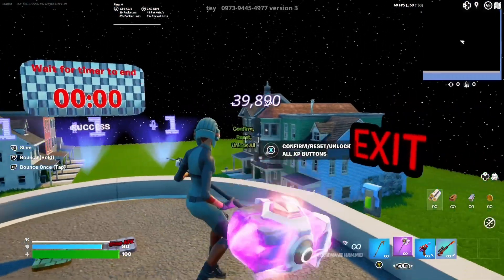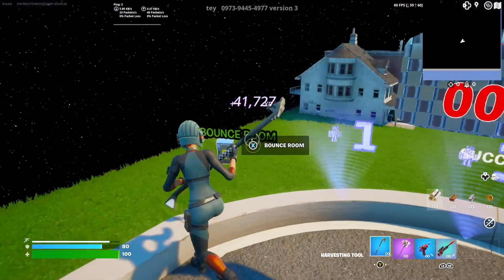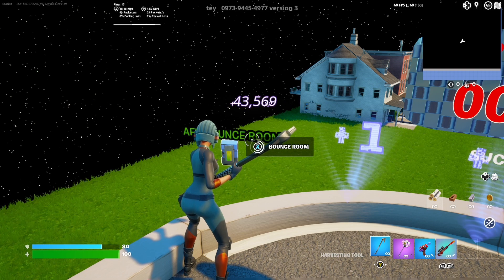You will now be teleported back to the place where you got the sniper, and you can simply go into the AFK bounce room and let the XP stack up.